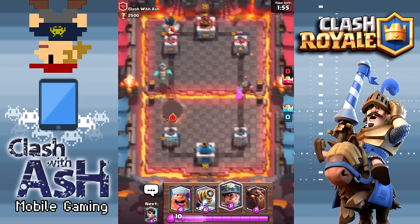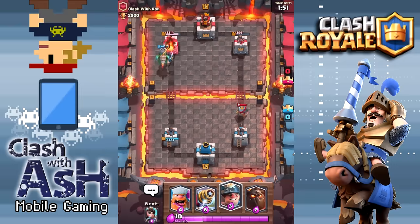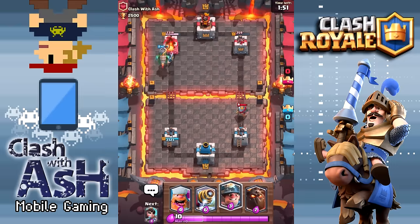Meanwhile my princess is going ham on that right tower. Guys, comment below and tell me: is this the most insane card you've ever seen? Look at it melt this tower here — just before it goes down, it's taking like 1,500 damage off that left tower. This card's crazy. I don't even know what to say right now. I'm beside myself.